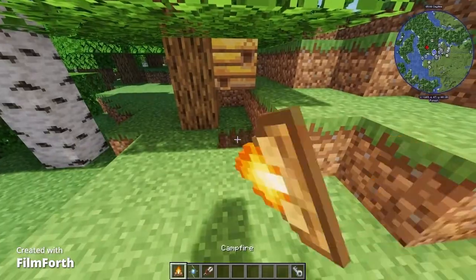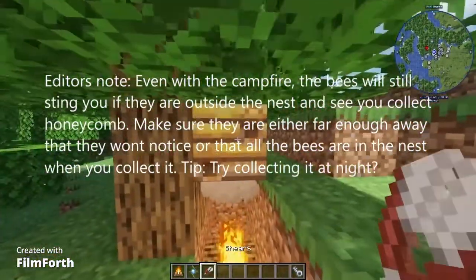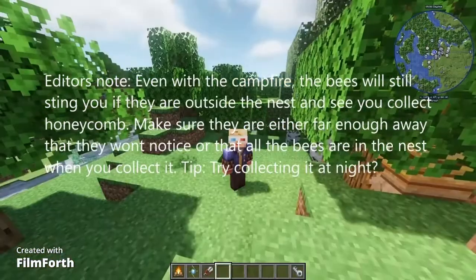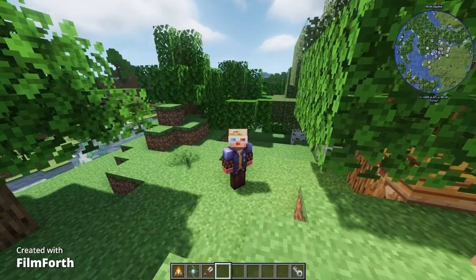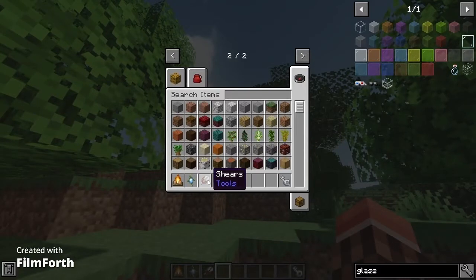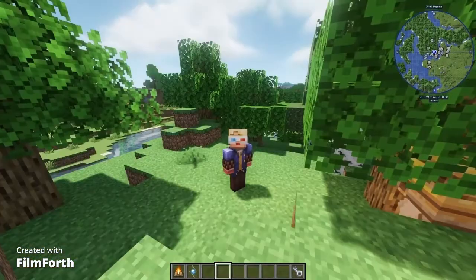To avoid them stinging you, place a campfire below the beehive before shearing it to get the honeycomb. This, for some reason, makes them not attack you, probably because it's like one of those smokers that they use on bees, and it is a pretty important part because bees actually are quite cool.